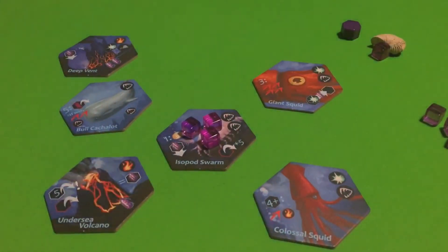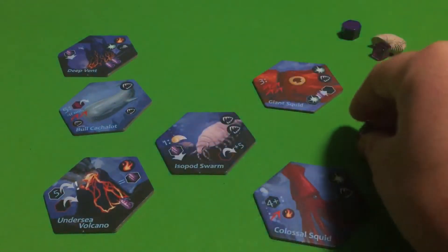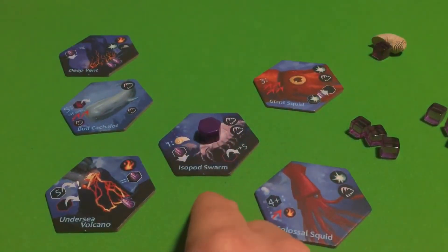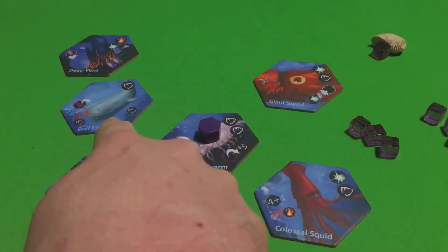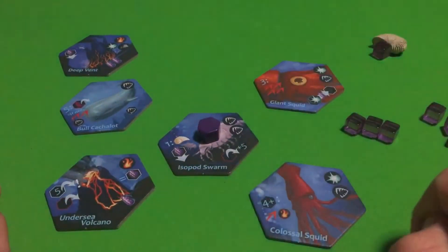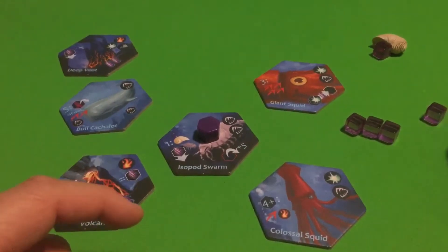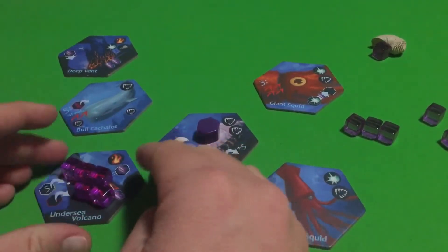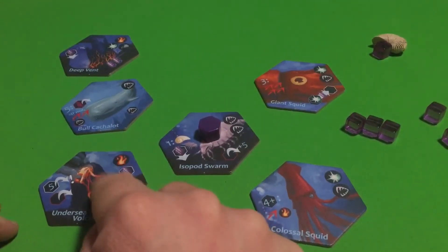To explain that better: the Isopod Swarm has a passive growth ability, and the only way you're going to get Archaea on here is with that passive growth ability, which would allow you to add five Archaea to the Isopod Swarm if you get to activate it. It activates when the Undersea Volcano can actually decimate other tiles — once the Undersea Volcano has five Archaea on it, it's going to trigger and erupt.